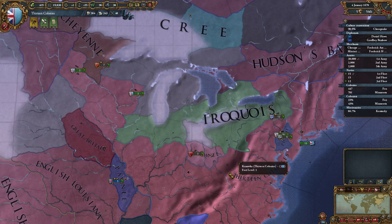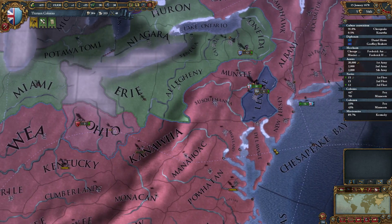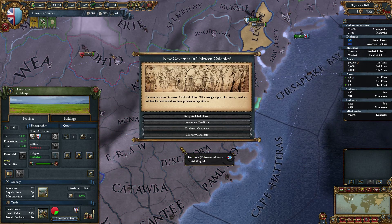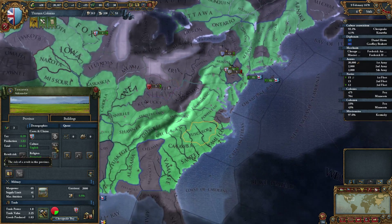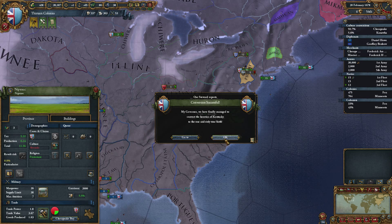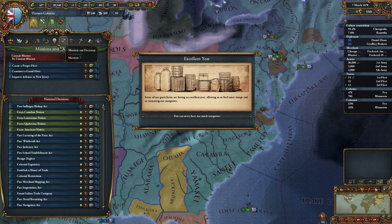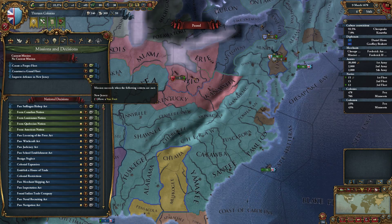Kanoa is now converted - that's very well, and 10 diplomatic power. I will convert you to my side. The Abenaki missionary has 75 to convert them. Religious unity for free. Never have too much manpower - it's useful. Improved defenses in New Jersey, more army tradition, construct a grand fleet or construct a proper fleet. Getting to 75% - construct a grand fleet is easier right now because we are closer to getting 10 more heavy ships.